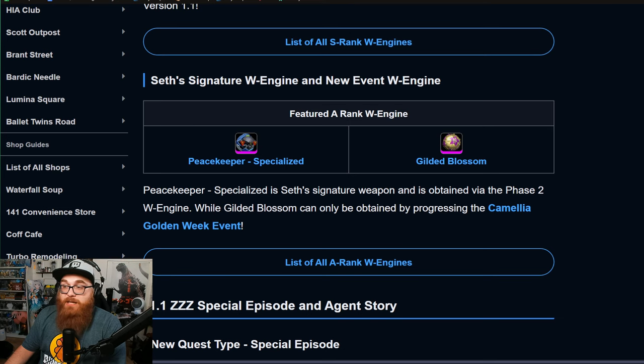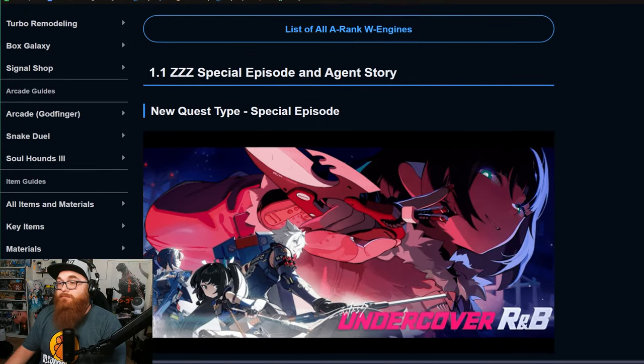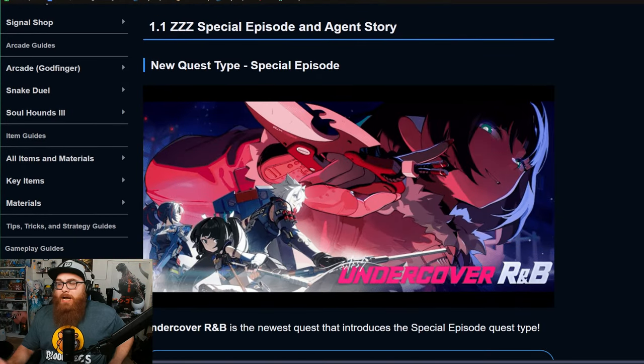We also know that a new A-rank W-engine called Gilded Blossom is coming out alongside the events, so we're already getting a free weapon — pretty excited for that.